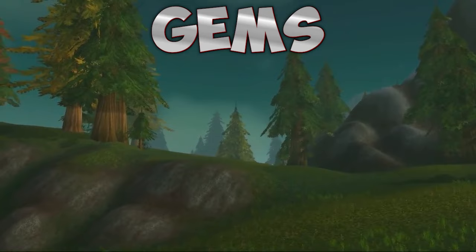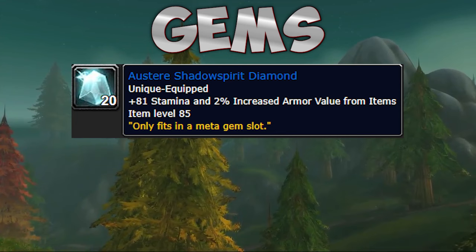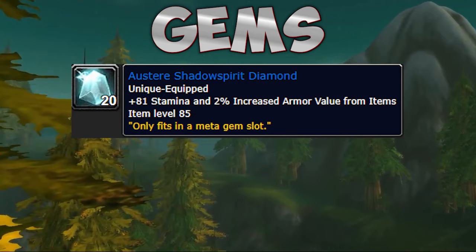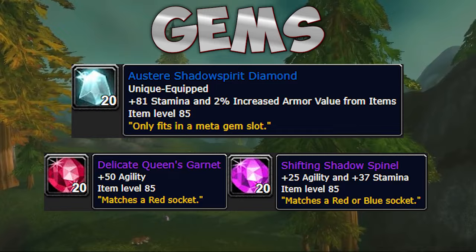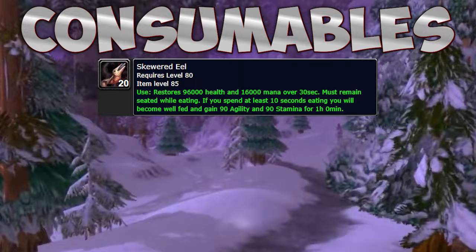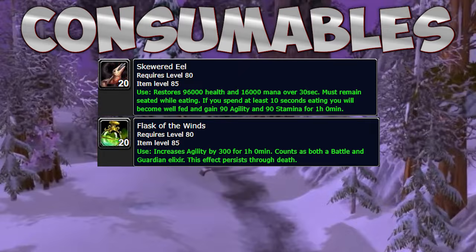In Cataclysm, socket bonuses are not worth chasing. You will only use three gem types: the Austere Shadowspirit Diamond for 81 stamina and 2% armor — and since bears have the highest armor in the game, 2% is a lot — then the Delicate Queen's Garnet for pure agility, or the Shifting Shadowspirit Diamond if you want some stamina. Never take anything else. For consumables, eat Skewered Eel for agility and stamina, take Flask of the Winds for agility, and use Tol'vir Potion for even more agility.